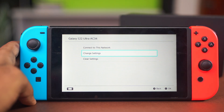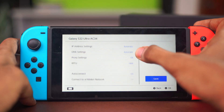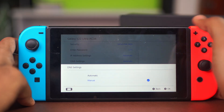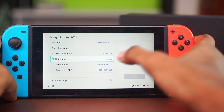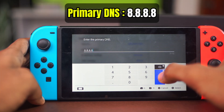If the issue is still persisting, the last solution is to use a manual DNS. While still in the Change Settings menu, scroll down on your hotspot settings to find the DNS Setting option. Select DNS Setting and set it to Manual. You'll see a DNS menu for primary and secondary DNS — set the primary DNS to 8.8.8.8 and hit OK.